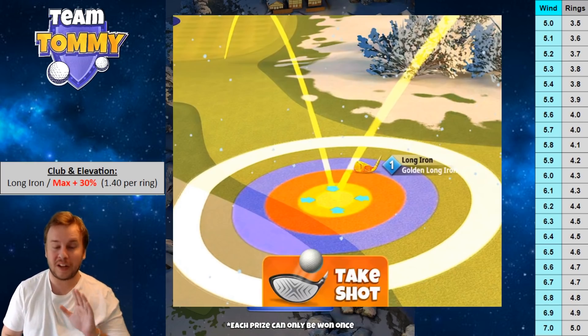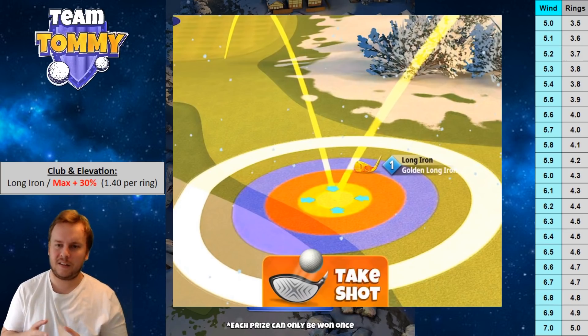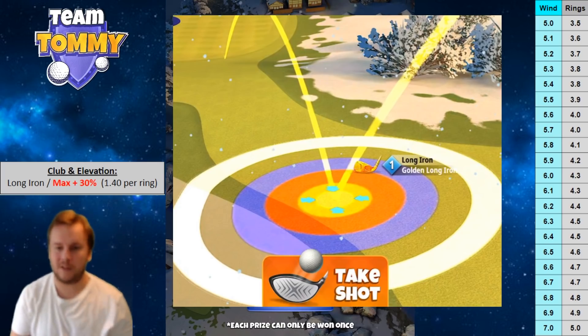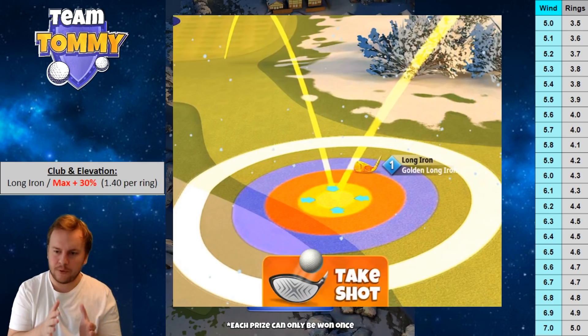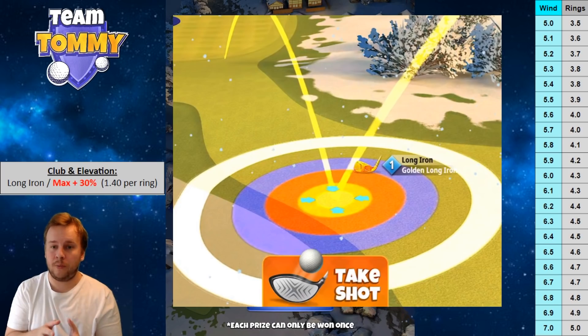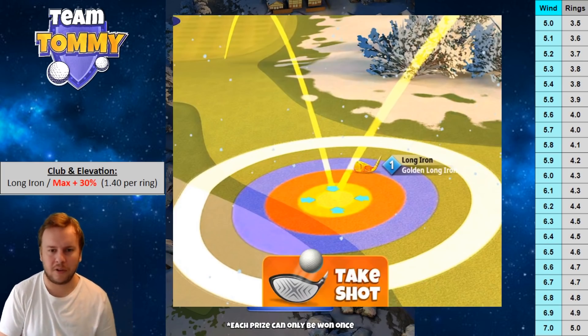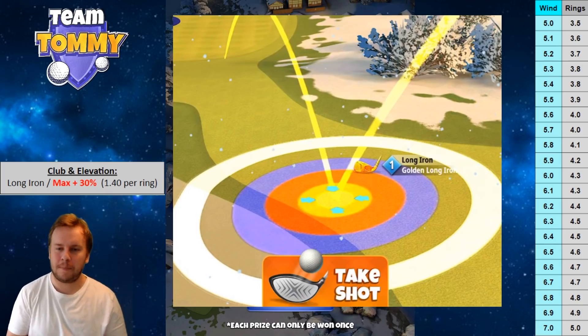Now let's look at the landing position — it's a simple one. I recommend zooming in so you can see clearly and the club logo isn't in your way. You're looking for three references: the left side of the red ring by the sand, the yellow ring to the left by the rough, and the right side of the white ring to the rough on the right. There is only one spot where all three ring references align together.